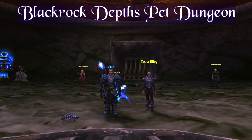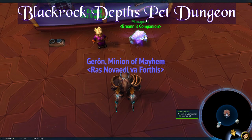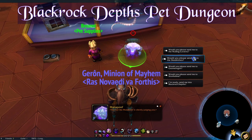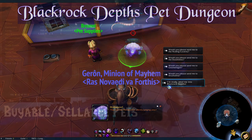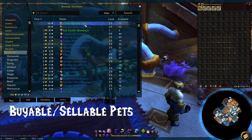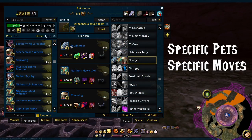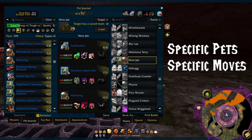Hi y'all, KrakenLatte here. This will be a guide on how to do the Blackrock Depths Pet Battle Dungeon. Even if you don't like pet battles, doing this dungeon at least once will unlock an account-wide portal that takes you directly to Blackrock Mountain, as well as the title Minion of Mayhem. For all you non-collectors, this guide will use tradable pets when possible so that you could just resell the pets when you're done with them. I'll go over what pets I use for each fight, as well as walking you through the movesets in real time. Alright, let's get right into it!